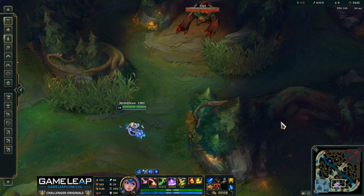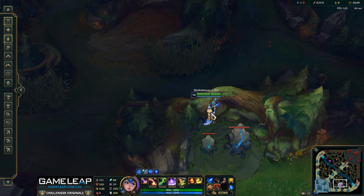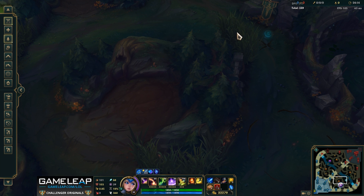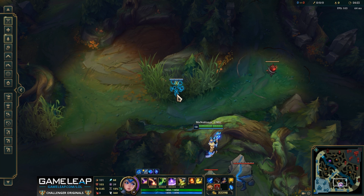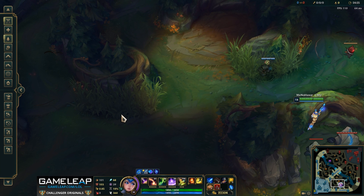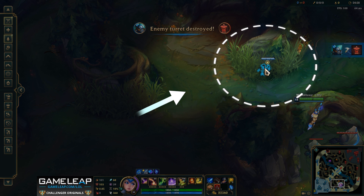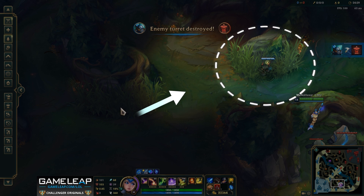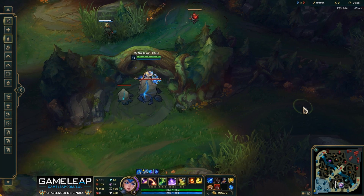I'm going to first show you the really cool locations where you can place wards and then go into why these locations are very effective. The first location is right over here. Let's say the enemy is invading your red buff and you want to make sure no one's walking through this area. You can put a ward right over the wall just like this. If you walk over from the left side and the enemy jungler is already waiting there, you'll almost certainly die walking straight in. So putting the ward over the wall from Krugs is a much better alternative.